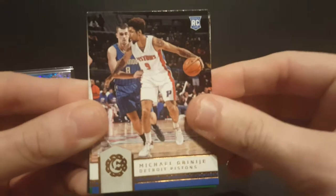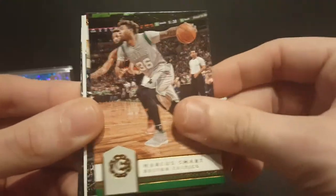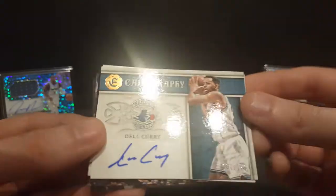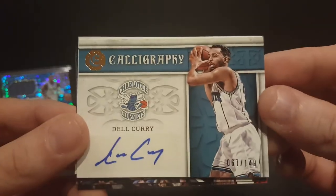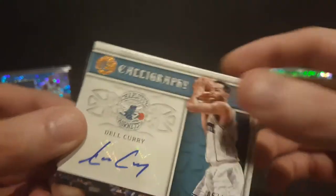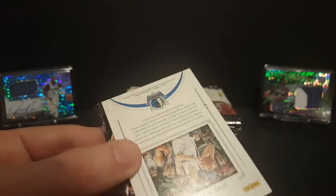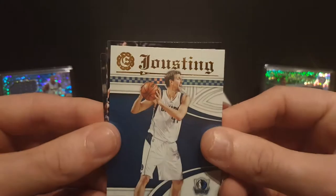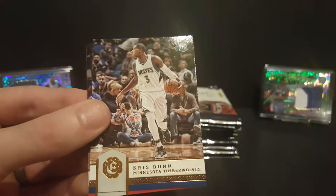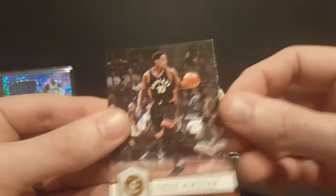Starting off: Michael Gabinji rookie card, Marcus Smart, Kevin Love. We got a calligraphy card of Dale Curry — be nice if it was his oldest son, still a cool hit. Got a Dirk Nowitzki jousting insert, Jake Layman rookie card, Chris Dunn rookie card, and DeMar DeRozan.